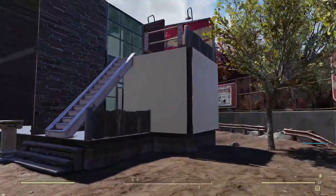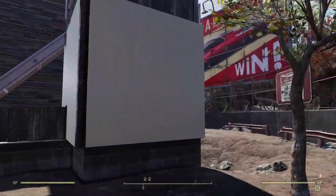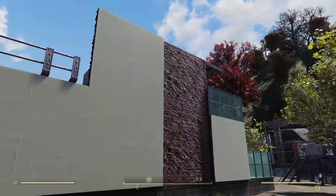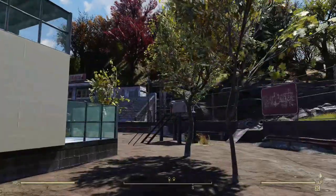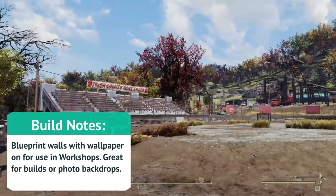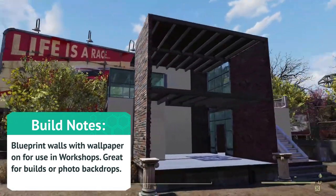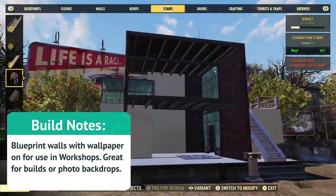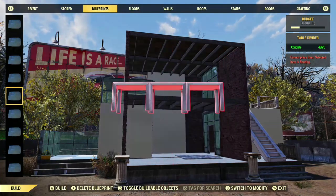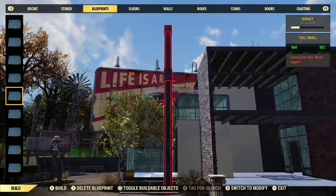I put together a nice modern style structure for you. You'll notice I'm using wallpaper in a workshop — it's totally possible if you save blueprints of a single wall piece with wallpaper on it. You can then place them in a workshop, save several styles, and use them in any build. So back to freely placing column poles — I've saved some blueprints of them stacked already.